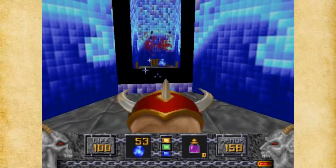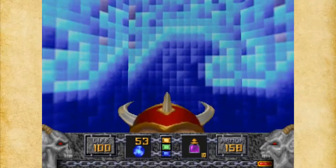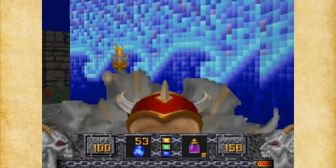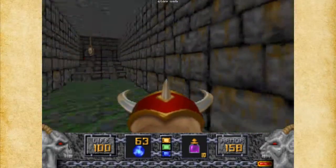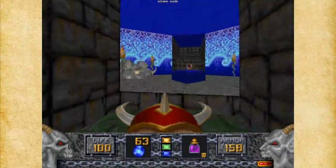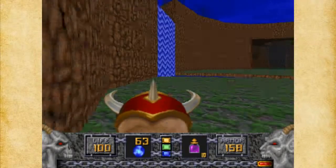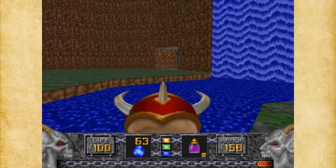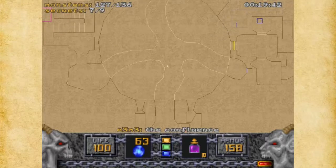Now we've got him to deal with. Of course, the exit's right there — we can't grab that just yet. This is kind of cool: the scrolling wall texture, kind of like magic symbols or something. Anyway, we've got seven of nine secrets and we haven't gotten all the enemies yet, so we need to find the rest of the secrets. Let's zoom in on the map and take a look.